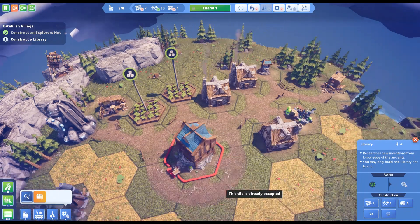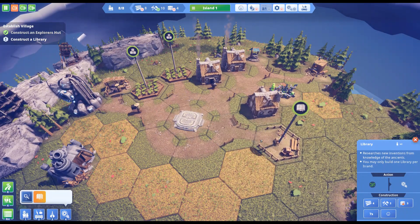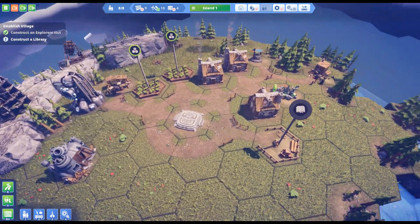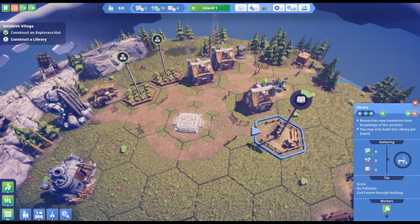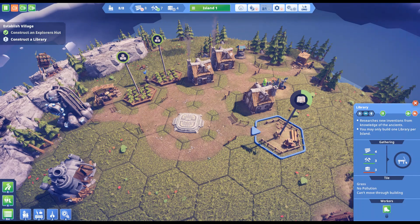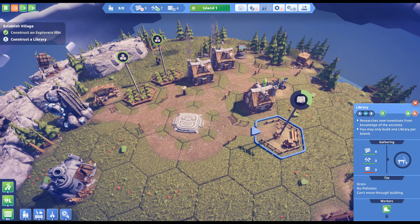Let's put the library over here in a commercial area — there we go. We have to wait for that to get built while everything else is going. Let's watch — here he comes, yep, he's brought in the wood. It takes a little bit of time for him to come back out. I'd hope the developers would speed that up in the future so it immediately just went in and he walked out — those delays add up and slow down the game.